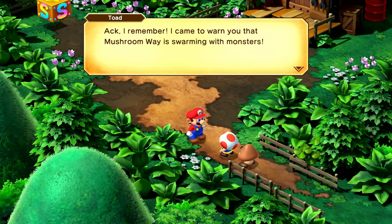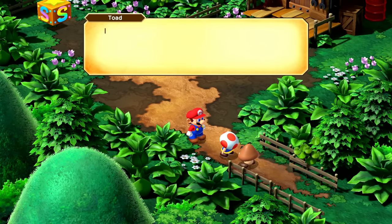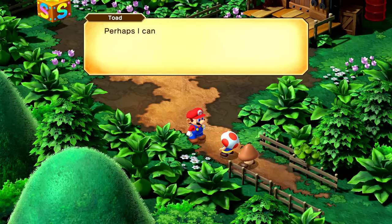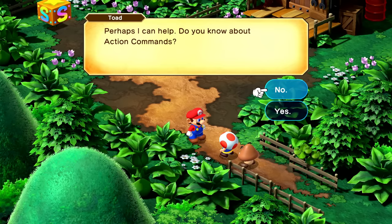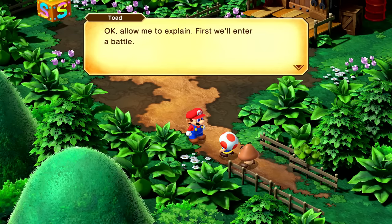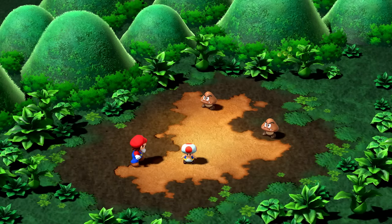I remember — I came to warn you that Mushroom Way is swarming with monsters. I just barely made it back here in one piece. Mario, please do something. Perhaps I can help — do you know about action commands? Allow me to explain. First, we'll enter a battle, I guess against this Goomba — or two.